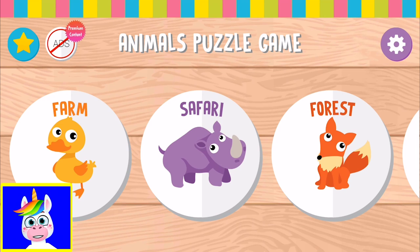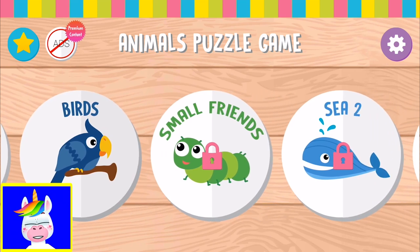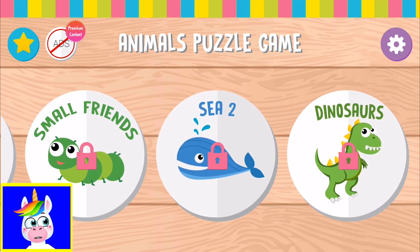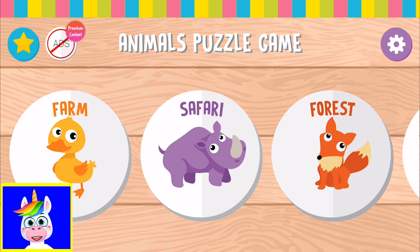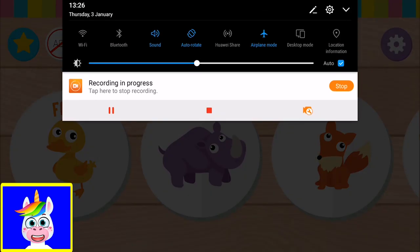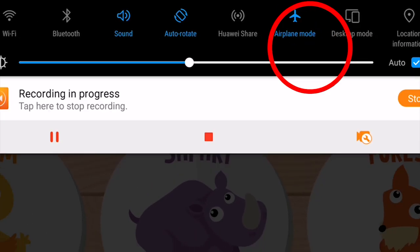I disabled the notifications so I'm not going to get a notification from this game. The game has advertisements normally, so you can pay for the premium version to remove the ads. If you pay for the premium version, you'll unlock other animals like dinosaurs and small friends. I have a trick — I don't like seeing ads, so you can play the game in offline mode. I'm on airplane mode, so I'm playing this game on airplane mode.